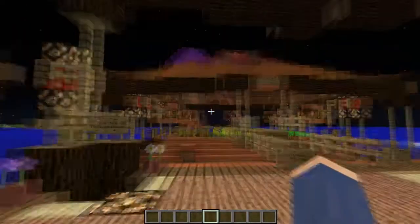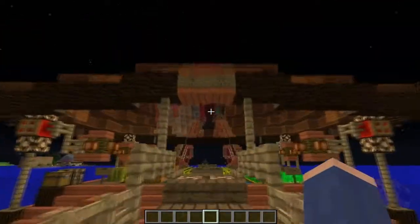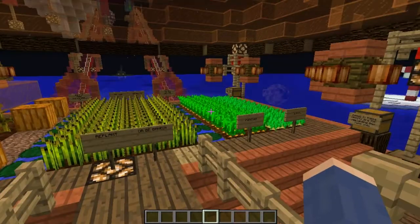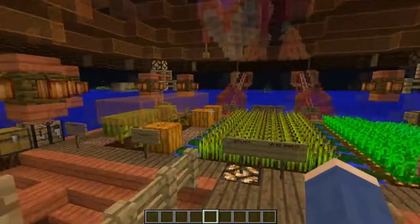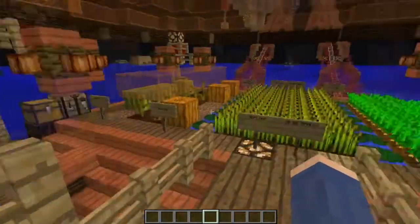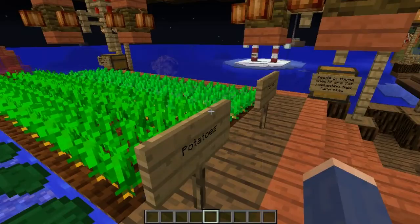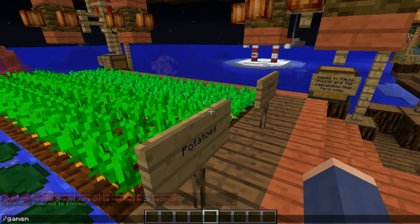We're heading out to the community farm. Out here we have wheat, carrots, potatoes, cocoa beans, pumpkins, melons, and that kind of stuff. We're going to gather a few of these just to get ready. Whoops - I was in the wrong mode.